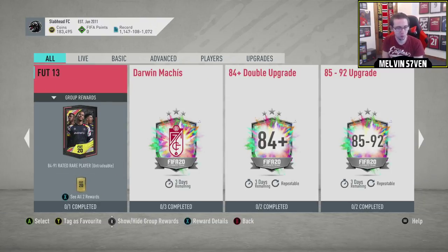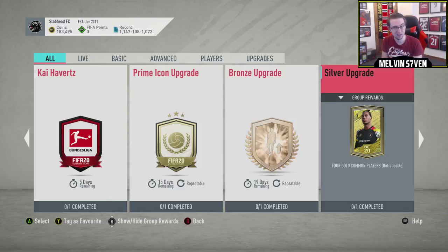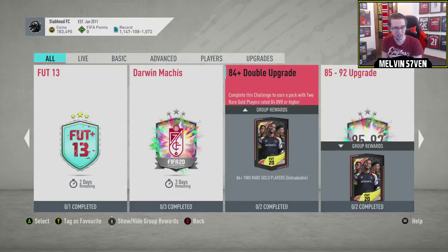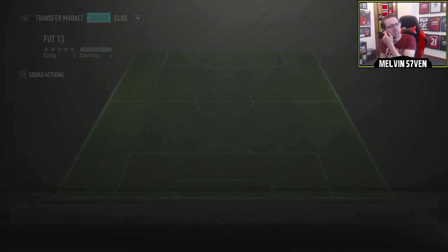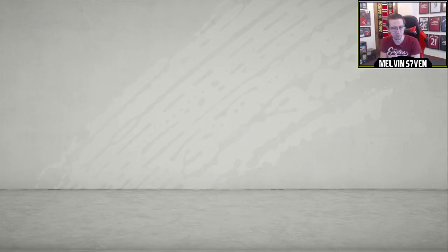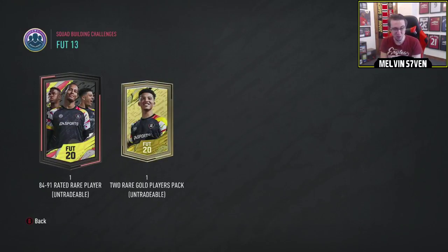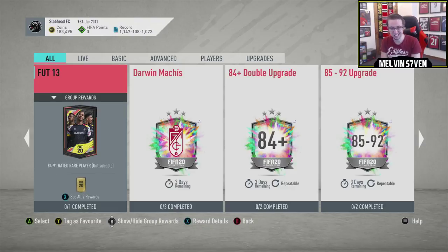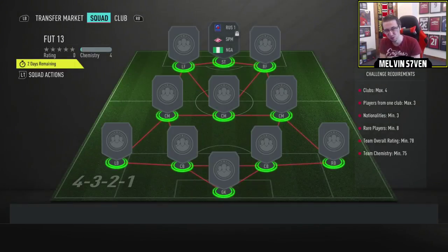Let's see what else we've got. So we've got an 84 to an 81 rated player. And that's it for SBCs, really? Let's see what this one is. I mean, the player SBCs are pretty good, but I was kind of hoping for something a little bit better than an 84 to a 91. And the two red player — that's untradable. I mean, it's only a 78 rated squad by the looks of it, so it might be worth it.